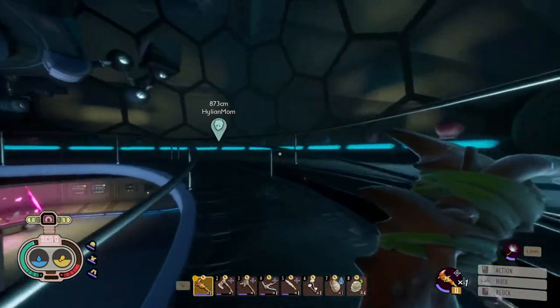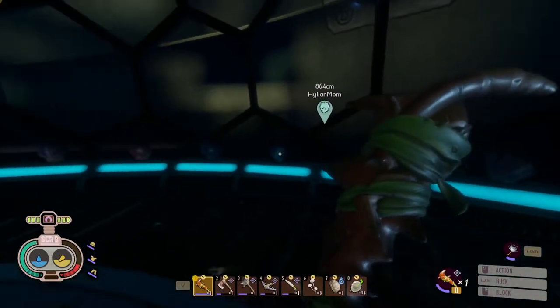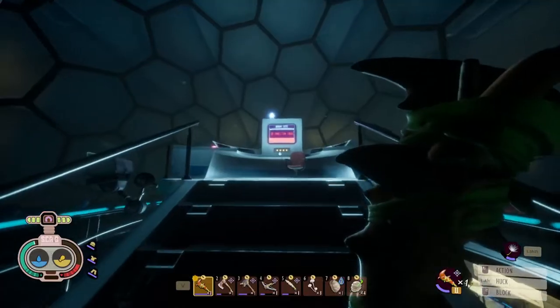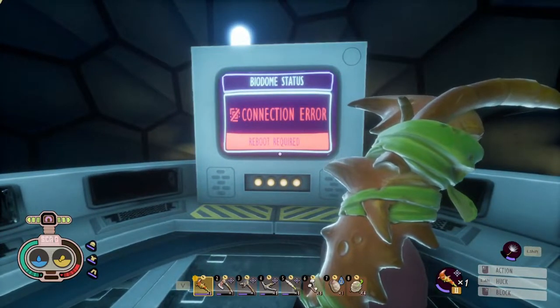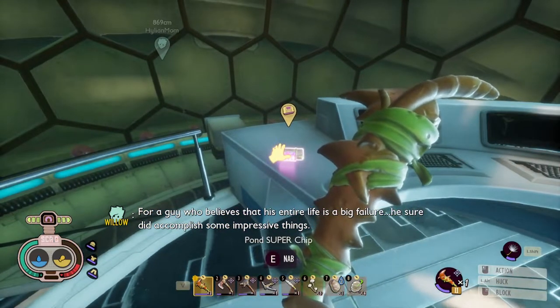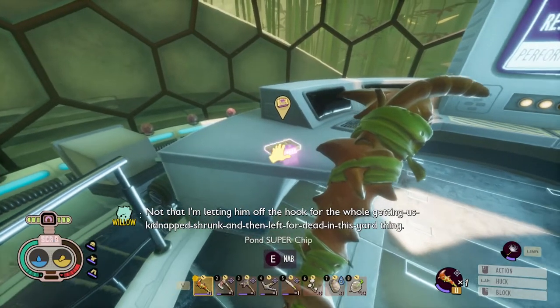We're going to go up the ramp here. These here are also mussel sprouts that you can collect, which are really useful for smoothie mixes. If you keep going, we've got the path that leads up here, we've got a cassette to grab, and the PC to activate. Mash the keys — and that opens the biodome doors. And here we have the Pond Superchip, which is what we are looking for in this whole objective.